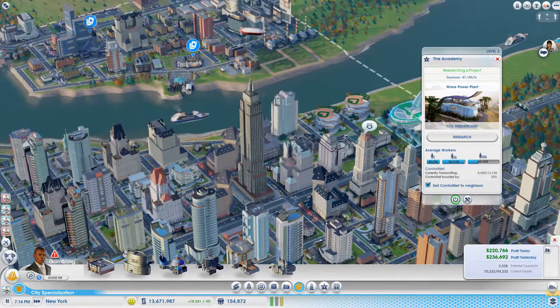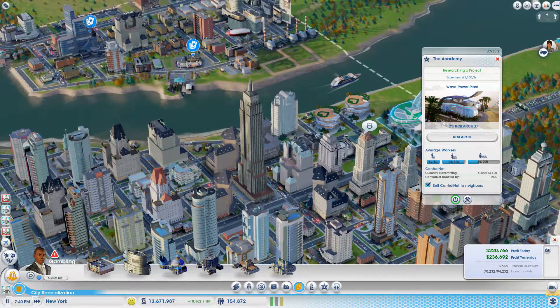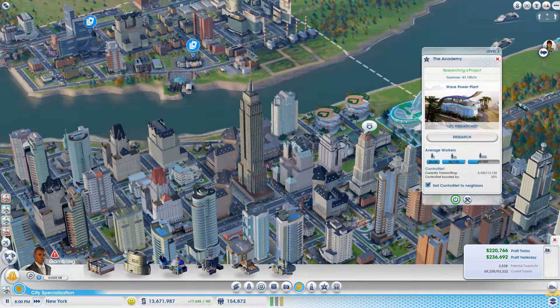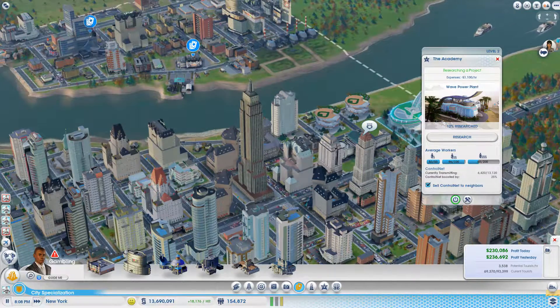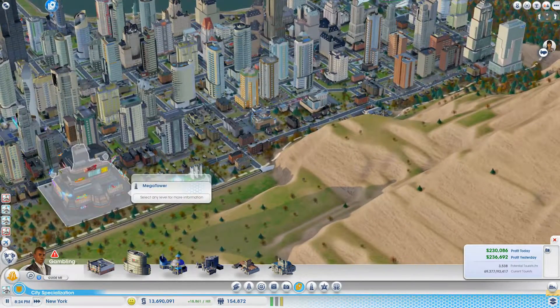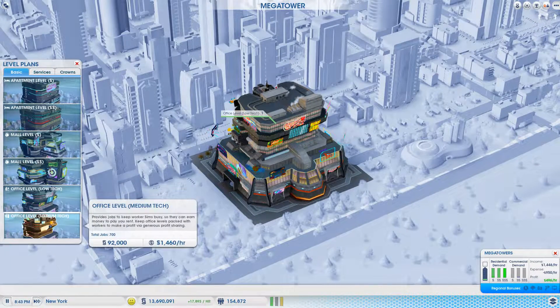Currently transmitting 6,000 — 4,200 out of 13,000. Control net boosted by 25%. We're selling that — do we want to sell that or should we be keeping it? I don't know what it's used for. I think it's actually just used for these towers.